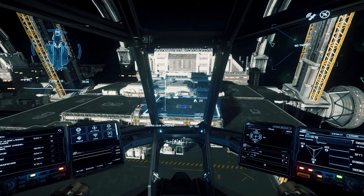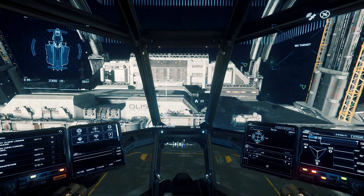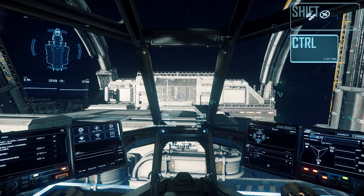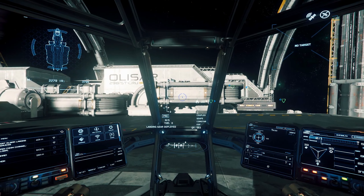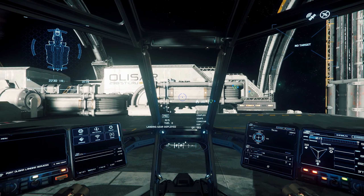As we approach Olisar, we'll use that trusty F key to interact with the Comms menu. You'll see Port Olisar Landing Services is an option. Call them by left clicking on this little icon. The friendly folks at OLS will tell you to proceed to the designated landing pad, which will be marked on your HUD with a little wrench icon.